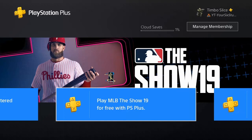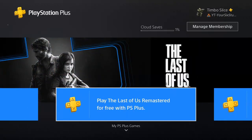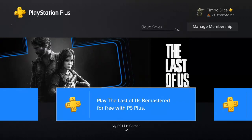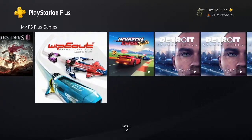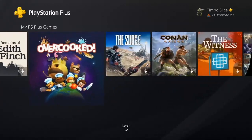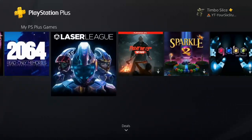Each month we get free games through PlayStation Plus. This month's free games are MLB The Show 2019 and The Last of Us Remastered. If you go down on the D-pad, you can see all the games you have downloaded over time. I have probably about 100 to 150 games on here that I've downloaded through the seven years or so I've had this PlayStation 4.